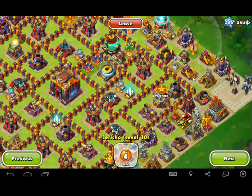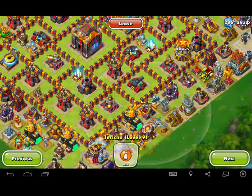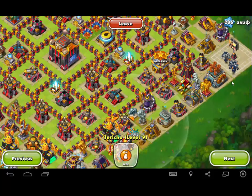Take a look at this Jericho — its border only goes to the edge of this Gold Mine, and then this Jericho only goes to the edge of this Cannon. So you really have an aerial blind spot.